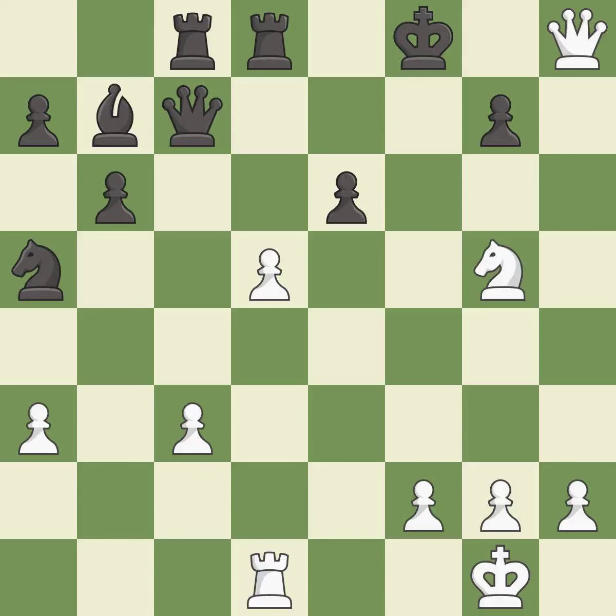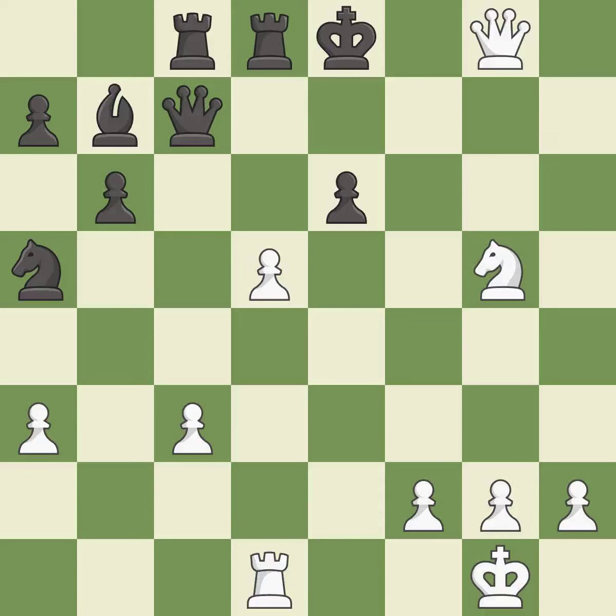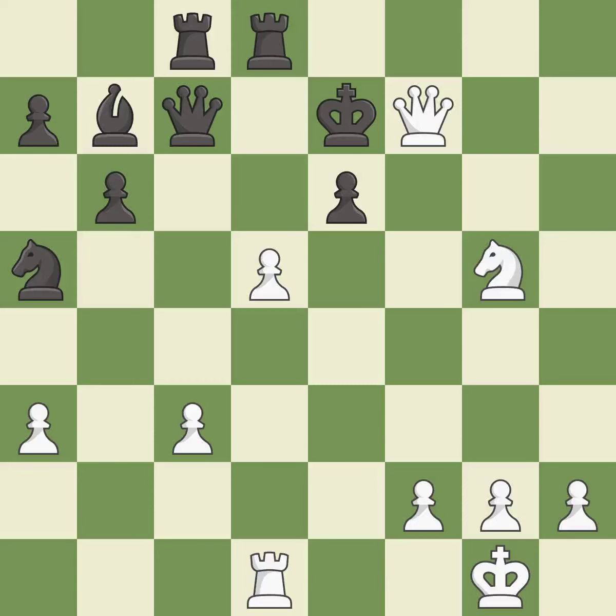This continues down the road to checkmate — it is best. This exposes an attack, threatening a Queen — it is forced. This continues the checkmate threat. This is the only move that works — it is a great move. This reveals an attack on a Queen — it is best. This continues down the road to checkmate — it is best. This exposes an attack, threatening a Queen — it is best. This continues the checkmate threat — it is best. This evades the check from the Queen — it is forced, continuing down the road to checkmate. This is best. This steps away from the checking Knight — it is forced. This continues the checkmate threat — it is best.